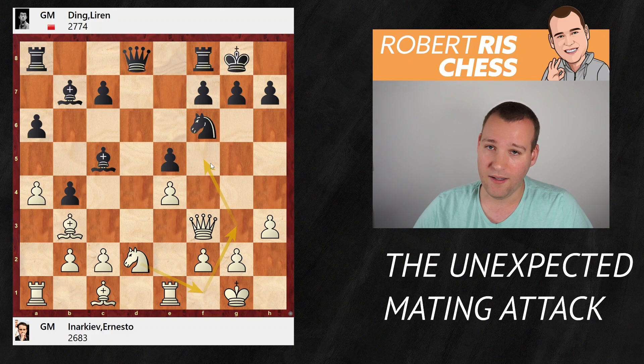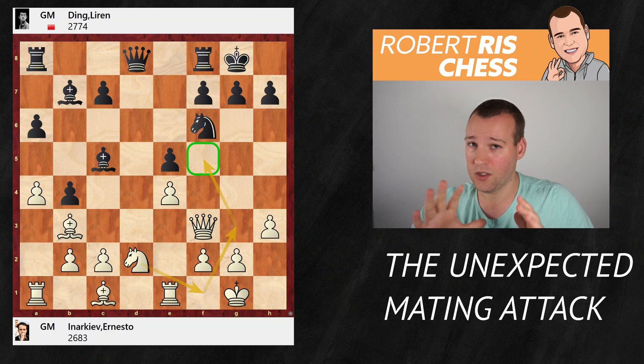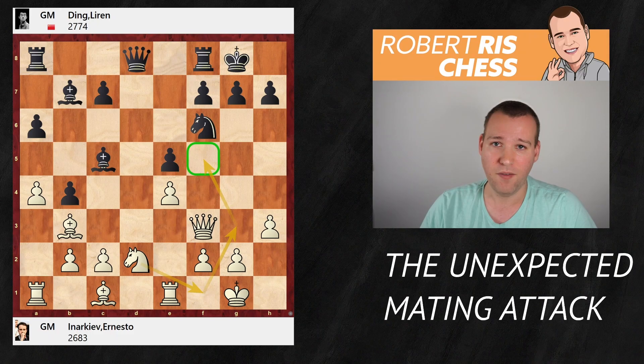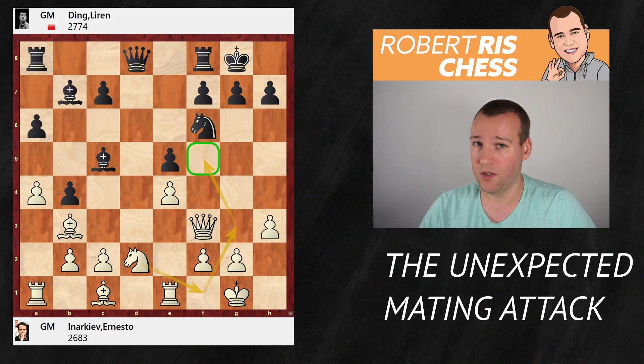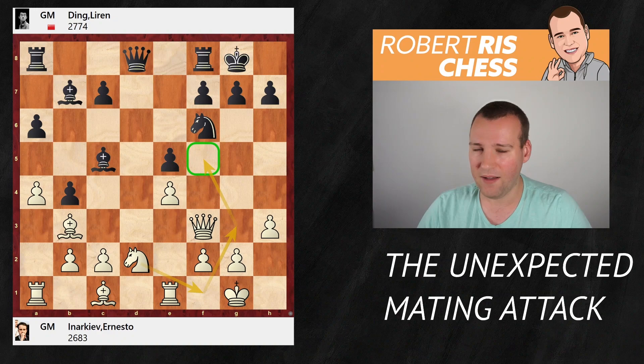White plays Knight d2, a thematic move in the Spanish opening — the main point is to get the knight over to g3 to build pressure on the kingside, and later the knight heads for the f5 square. Former world champion Garry Kasparov once said that once a knight is on f5, it is worth a pawn. That's a bit of an exaggeration, but there are definitely examples where it is. So Black should try to anticipate that plan, and the next move played by Ding is very interesting and remarkable.